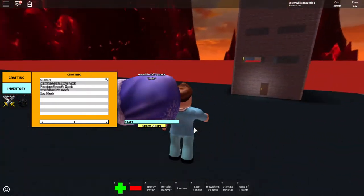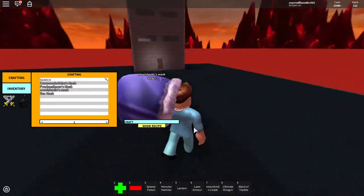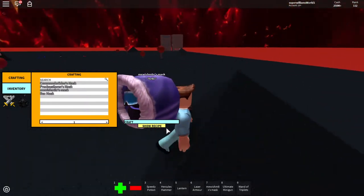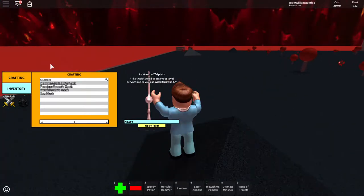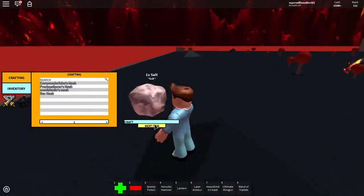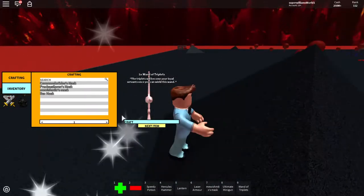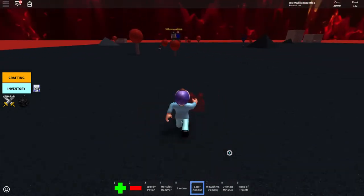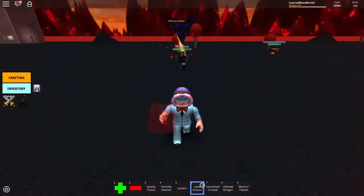I have the dark hood. But we're not showcasing the snowman just yet. Actually, I have the Me Wishes Mate X mask — it just says hello. It's crafted from 500 million cash, one salt, and one Wand of Triplets. It's pretty difficult to craft.